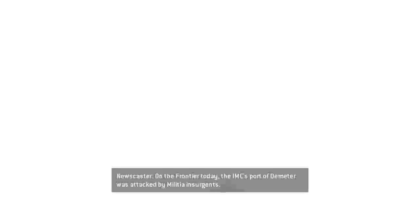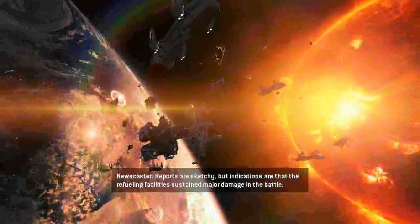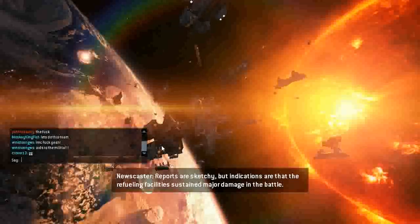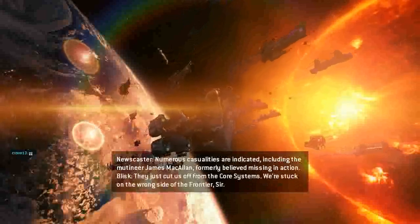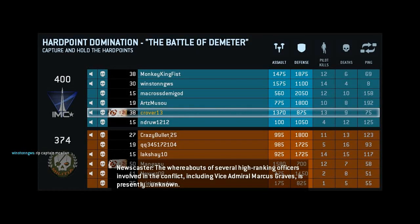On the frontier today, the IMC's port of Demeter was attacked by militia insurgents. Reports are sketchy, but indications are that the refueling facilities sustained major damage in the battle. Numerous casualties reported. They just cut us off from the core systems — we're stuck on the wrong side of the frontier, sir. The whereabouts of several high-ranking officers involved in the conflict, including Vice Admiral Marcus Graves, is presently unknown.